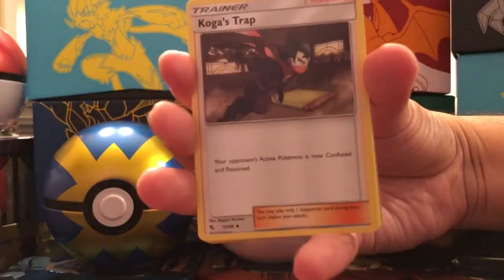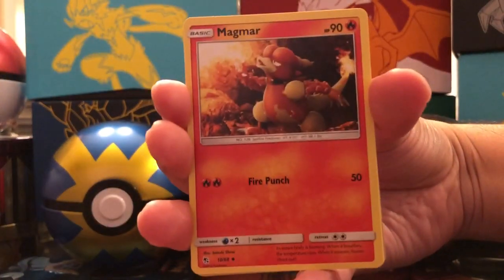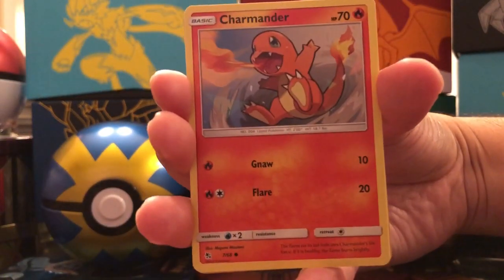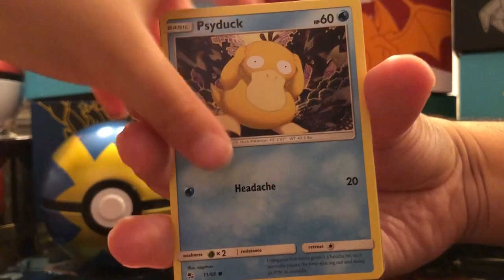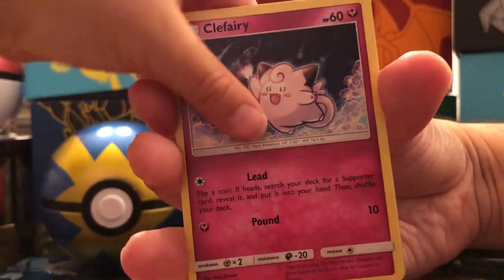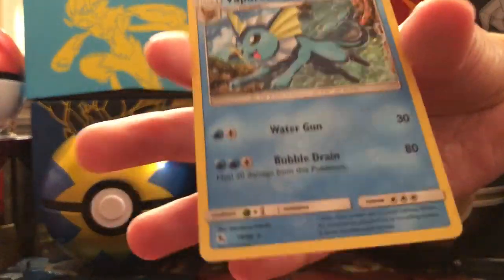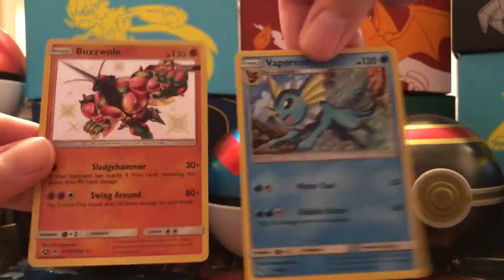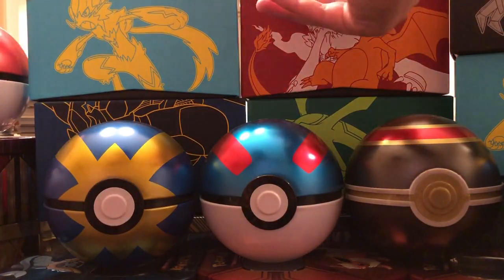Lightning Energy, Koga's Trap, Lieutenant Surge's Strategy, Magmar, Paras, Charmander, Slowpoke, Psyduck, Clefairy — Shiny Buzzwole! We pulled that card — Shiny Buzzwole! And the rare is a Holographic Vaporeon. So that's considered a perfect pack, Little C — we got a holographic and a Shiny Buzzwole in today's opening.